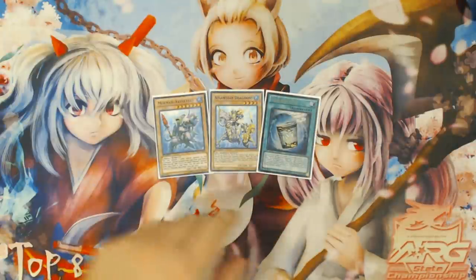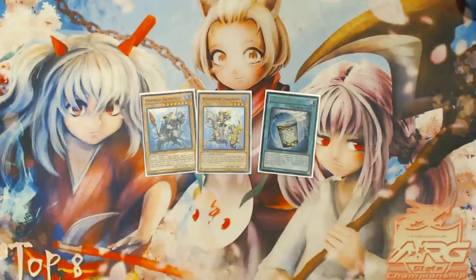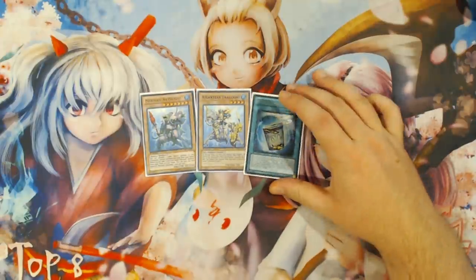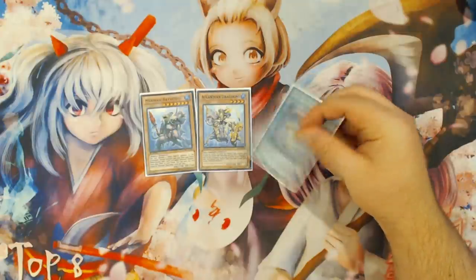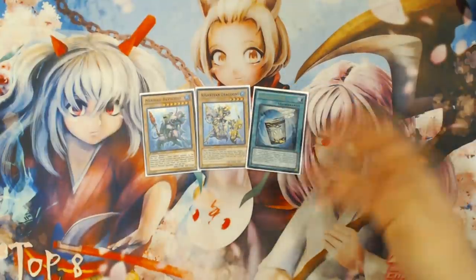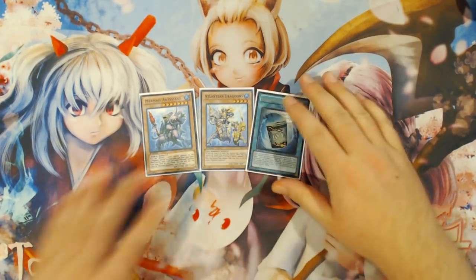Now I'm adding one card into the combo sequence, and it is Instant Fusion — so Teos and Dragoons, your original starting two, plus Instant Fusion. We are still playing Instant Fusion because you have access into a couple of things. It's definitely not as strong as it was with Norden around, but you do still have access into Rare Fish, and having extra level four waters is definitely still good. One to two Instant Fusions is still probably good to play in the deck, especially since Aqua Spirit is also really good.